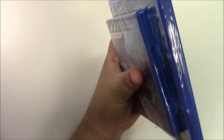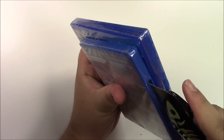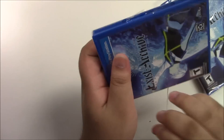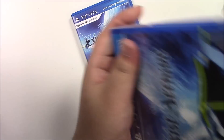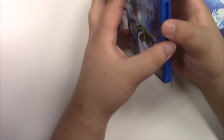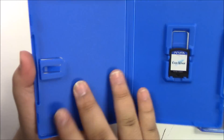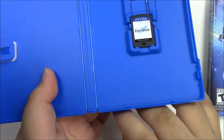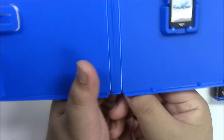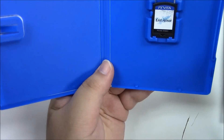Let's pop these games open. Let's open the PS Vita version first — on the right you got the game cartridge and nothing else. I want to take a quick look at the back; nope, it's a clean back. So yeah, it's just the game cartridge for the PS Vita.